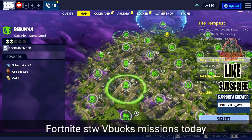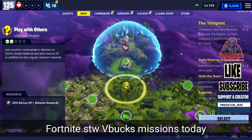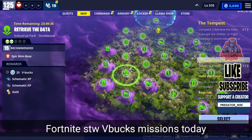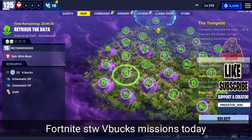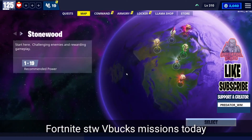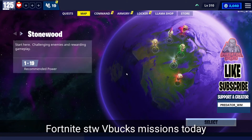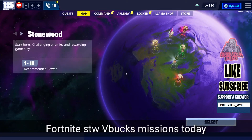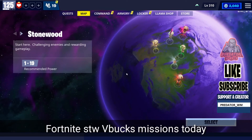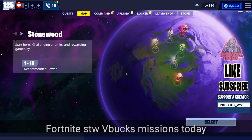Moving on to our daily quests: today there is one in Stonewood. If you go to Stonewood, it's right here in the Studio Park — retrieve the data at power level 15, and you can get 25 V-Bucks by doing this mission. So today you can get at least 75 V-Bucks by doing your daily quests, and if you're lucky and have a 100 V-Bucks request, you can get up to 125. That should be really good, so thank you very much for watching and see you guys next video.